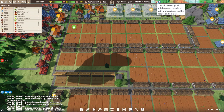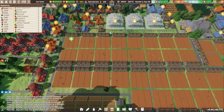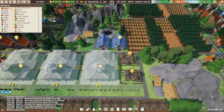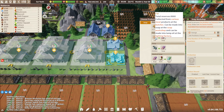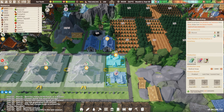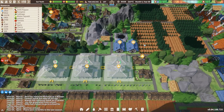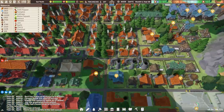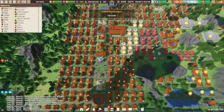Guys, we got another tornado coming. I don't know what I did to make all of the tornado gods mad at me, but we're gonna get hit by another one here. Over here I got another soap workshop coming in — two of them actually — one for medicinal soap and one for regular soap. I'm trying to get a surplus to upgrade our bathhouses. Just in time for me to almost finish all our buildings that got destroyed, we got another tornado on the way.